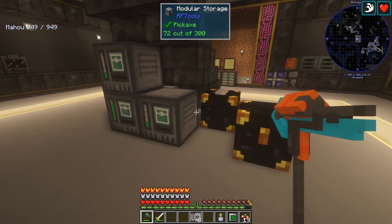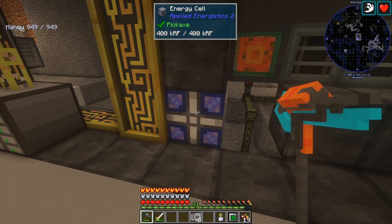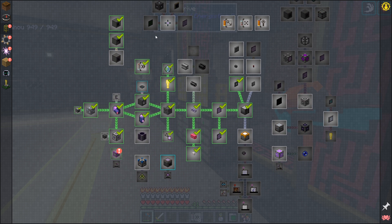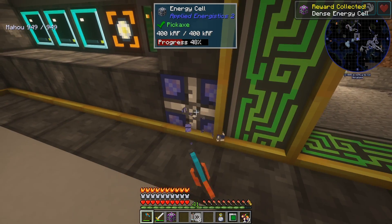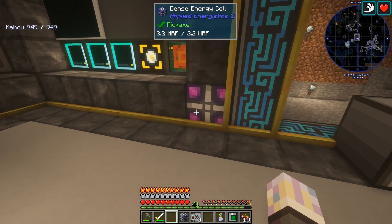I'm going to move that around. I need to find a home port, we'll do that in time. But I also added these — these are energy cells from AE2. I think there was a quest associated with those. Go to apply logistics, hunt it down — it's right here. Energy cells store AE power acting as a backup in case the network stops receiving it externally. They give you a free dense one, so let's go ahead and put that in there, because I only made the basic ones. I'll end up making two of these, but go ahead and throw the dense right there.